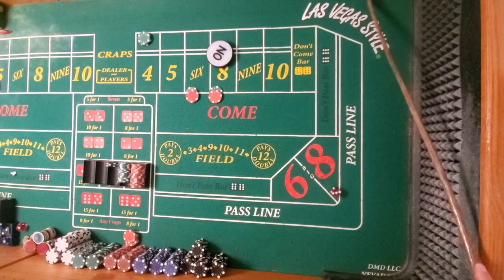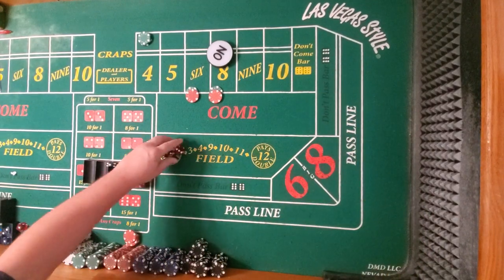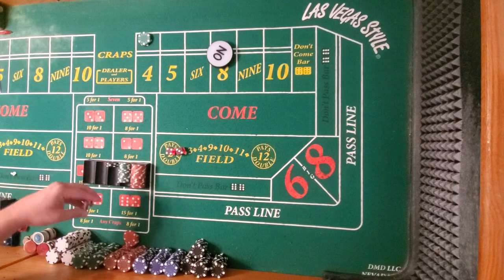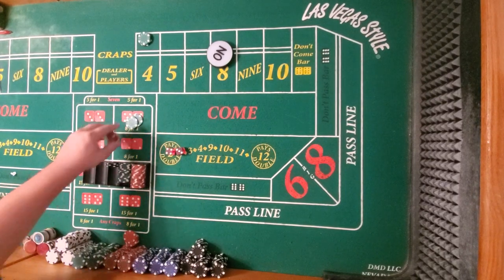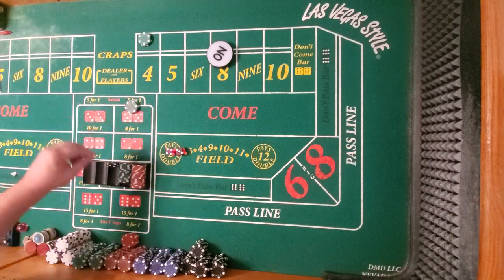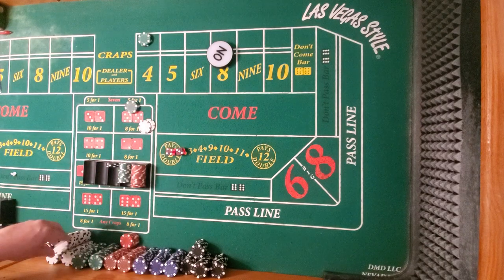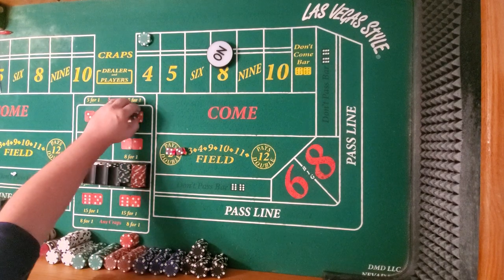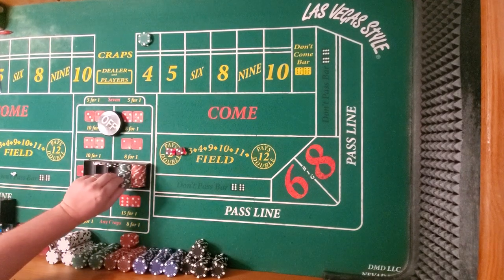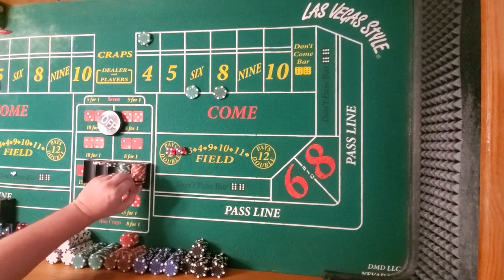And there's the 7, okay. We're going to lose here. We're going to win $75 there. Minus a VIG, so we're going to owe $2 or $3 in VIG — so we'll get $2 back. Now the 6 and 8 are going to go to $60. Remember, we did lose them, so we're Martingale on.